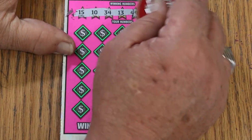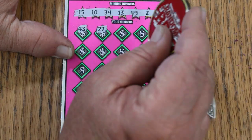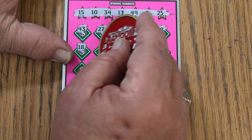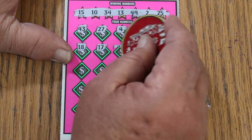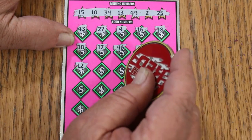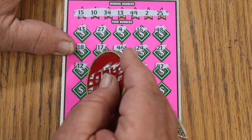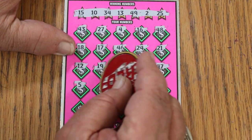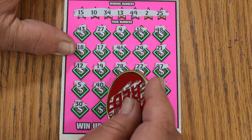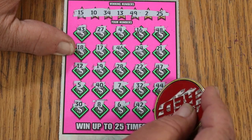Ticket 18. My numbers: 15, 10, 34, 13, 49, 2, and 25. Scratching through: 43, 27, 4, 16, 48, 18, 17, 46, 24, 21, 12, 19, 28, 22, 47, 5, 40, CJ's 7, Random's 32, 44, Club, 30, 8, 6, 42, and 45. Nothing.